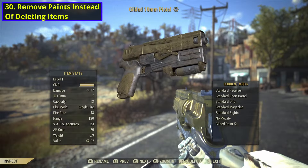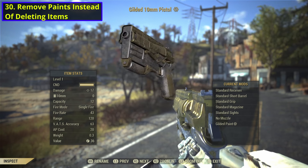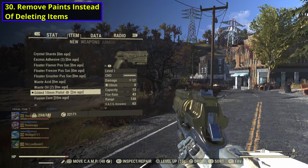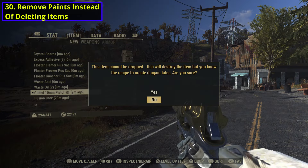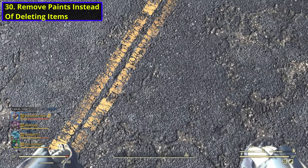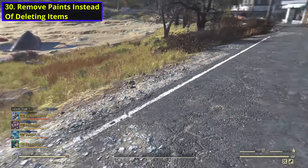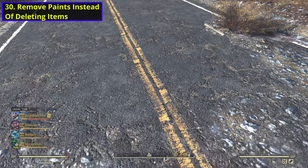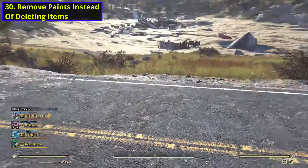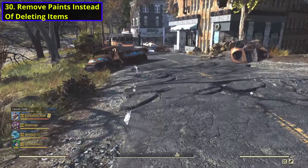For number 30, let's get back to a less controversial one and a more annoying one: paints. When you apply paints to an item in Fallout 76, it will delete the item if you try to drop it. I guess that's a fair way of not trading Atomic Shop items to other players. But why can't you just take the paint off of an item that has a paint on it? You could literally just have something that runs in the background saying, if this has a paint on it, take the paint off and then drop the item. Personally, I've lost quite a few items to just dropping them with paints on accidentally, so removing this would be nice.